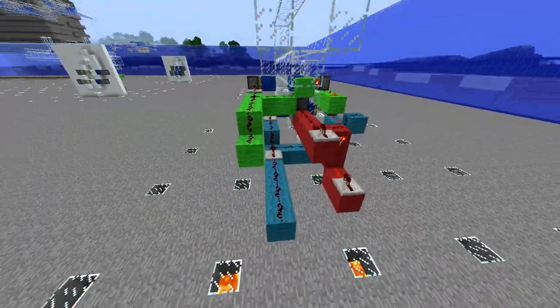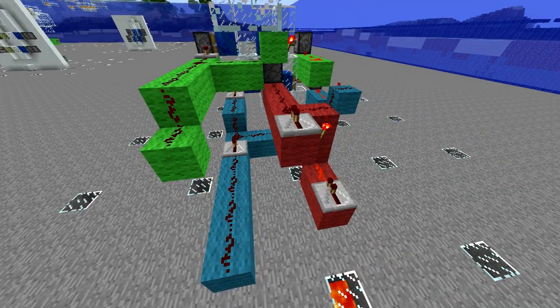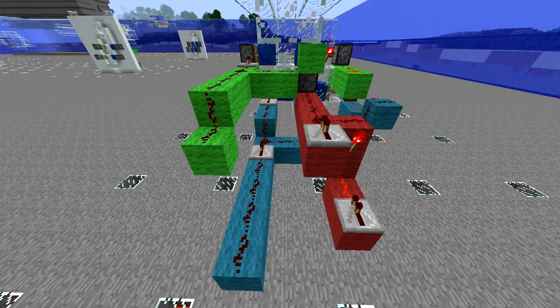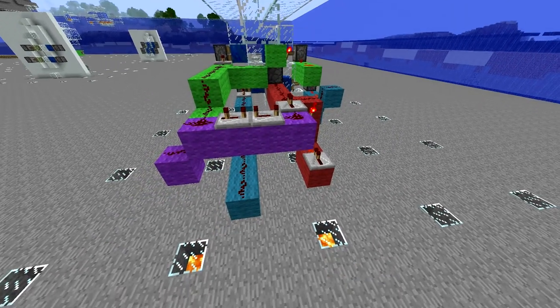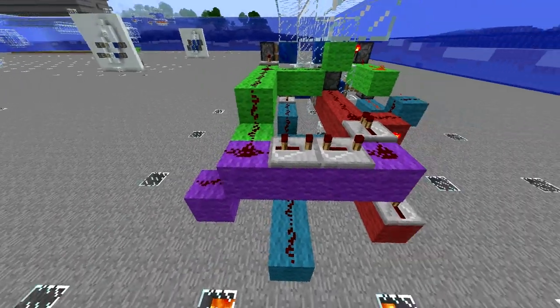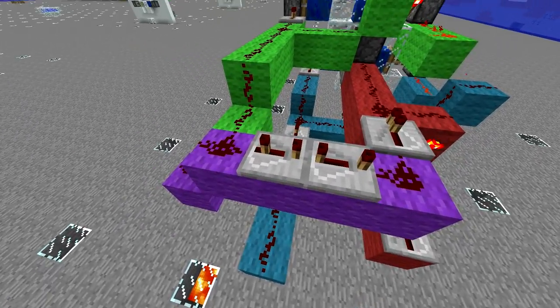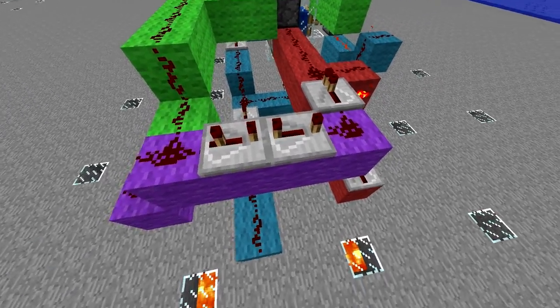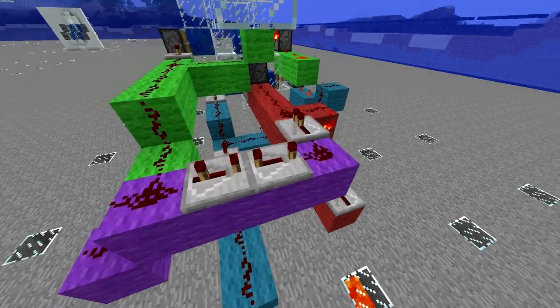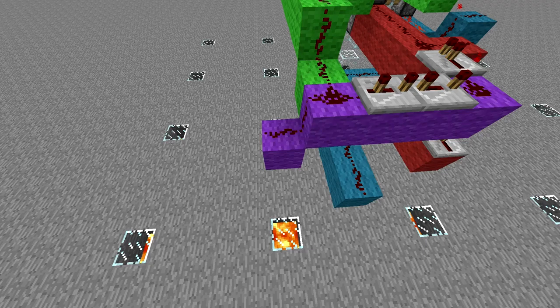Now that you have this set up, we want to connect the top lock to the top part of the RS NOR latch — this is the starting sequence right here. Do that by putting four blocks behind the two of them. Put two redstone repeaters — the only weird configuration — with one set to three and one set to four. It doesn't matter which is which. Then put redstone here, here, drop it down a block, and put redstone on that.